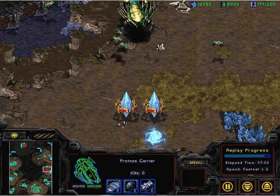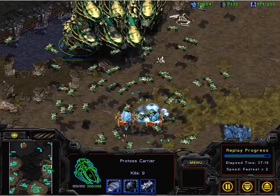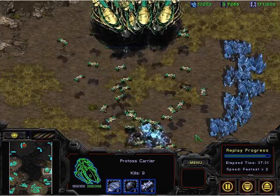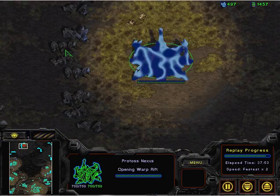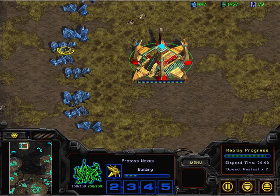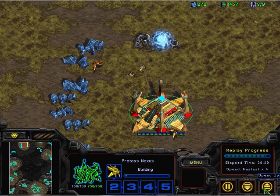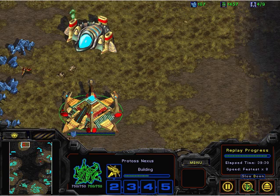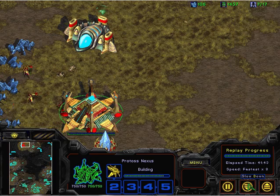And here we go. We've only got one Nexus left and all they've got to do is find it with — I believe now 16 carriers — and mine out the map some more, perhaps build some more cannons. But this should be it. Oh, an extractor. It will start from anew, but I don't think it will have the time. Will it? Where are the carriers? Where are they?